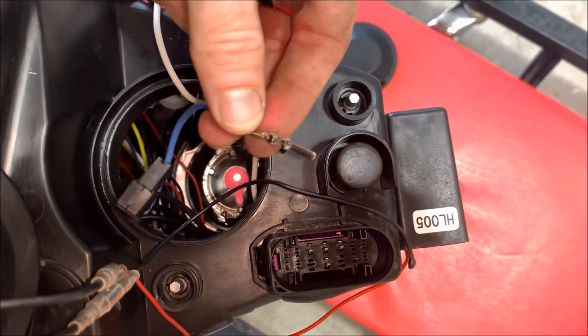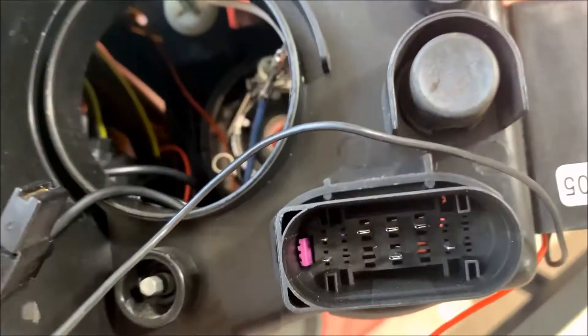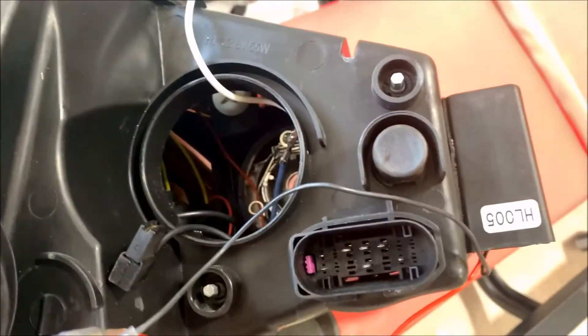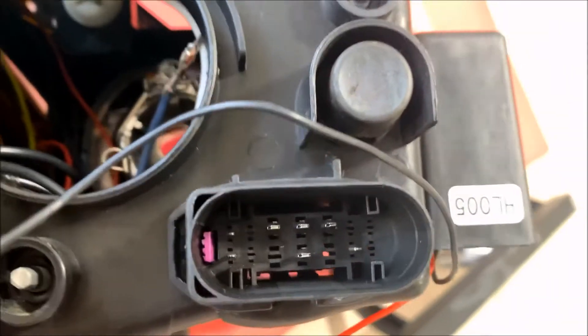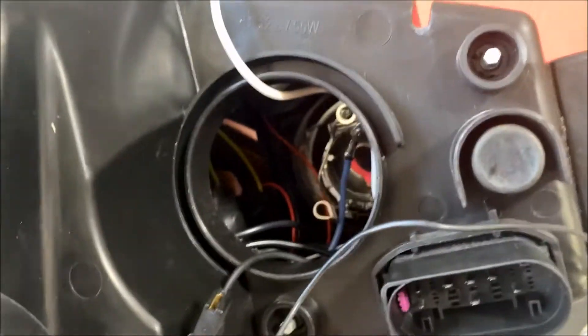I wasn't really sure how to reconnect this, hoping the connector pops out somehow. Removing it is actually pretty easy — it doesn't pop out, it actually goes in. You take a flathead screwdriver on either side, push those little side clips in, and then the connector pushes in towards the headlight, and then you can pull it out from the hole.